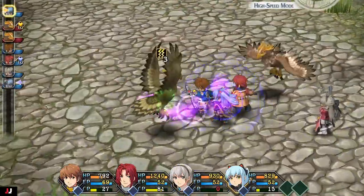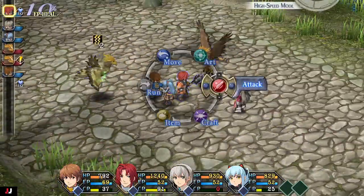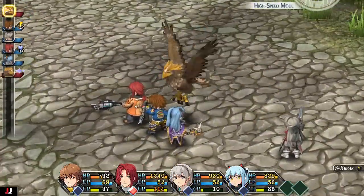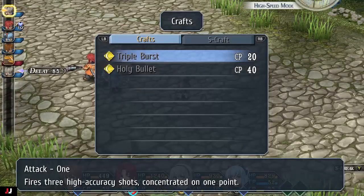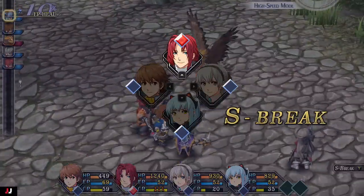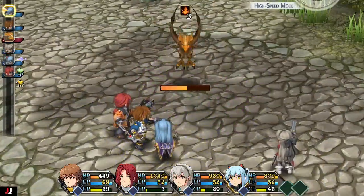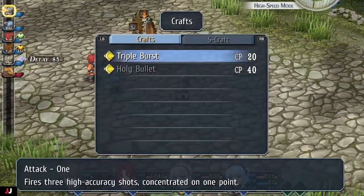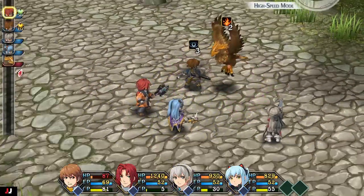Focus fire definitely helps. Burn works really well on these guys — it hits for like four or five hundred damage every time they get a turn. I used Randy's limit break, which made everything burn. Use his S-break to make the monster burn. I'm not sure if regular abilities can apply burn or not — sometimes S-breaks can bypass immunities, but not sure if that works here.